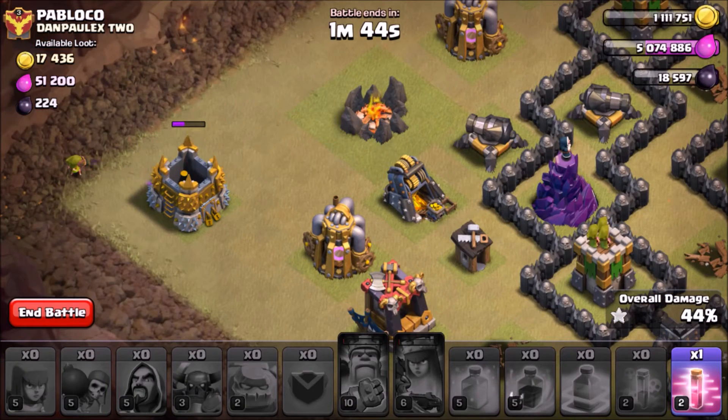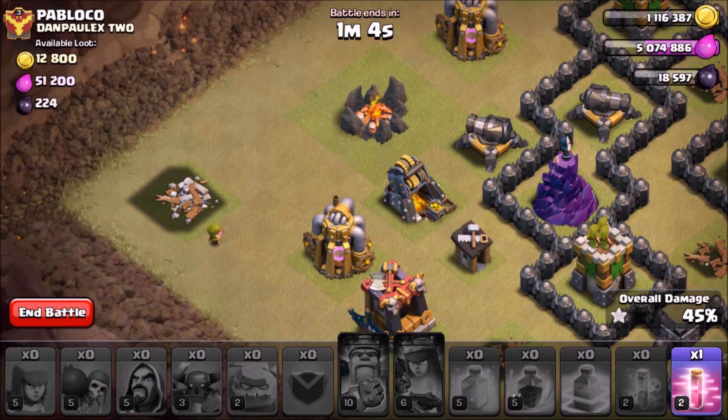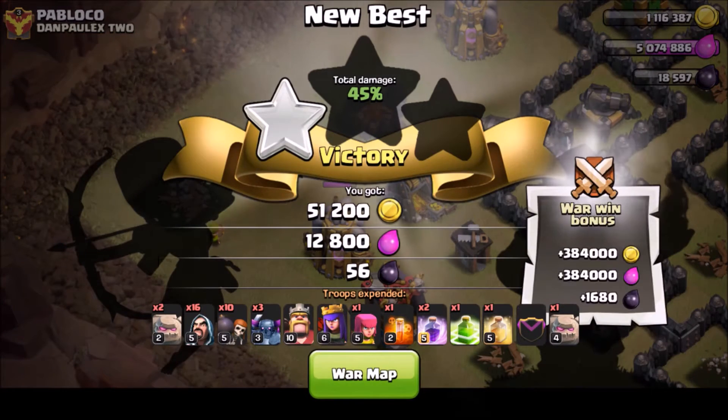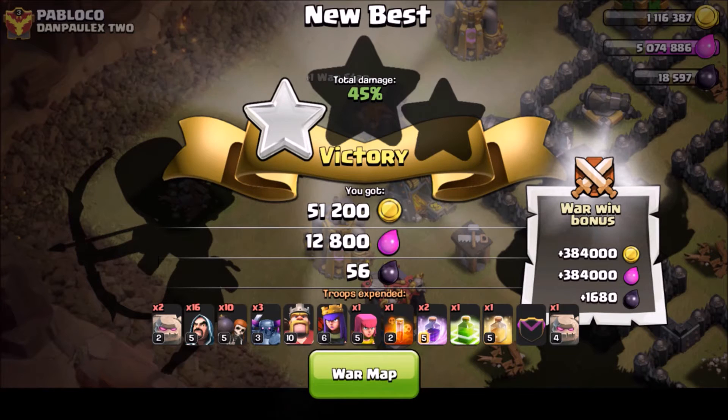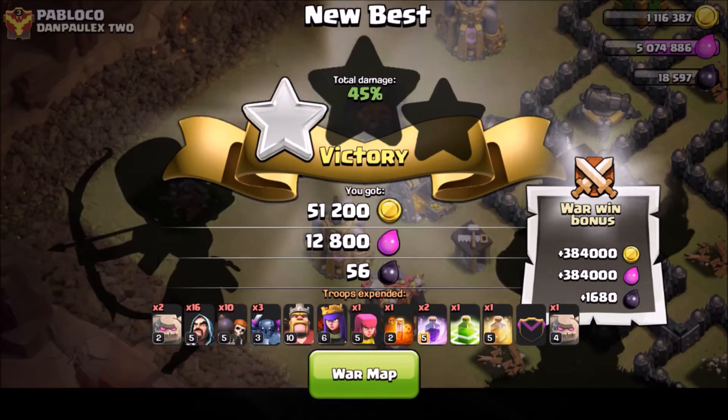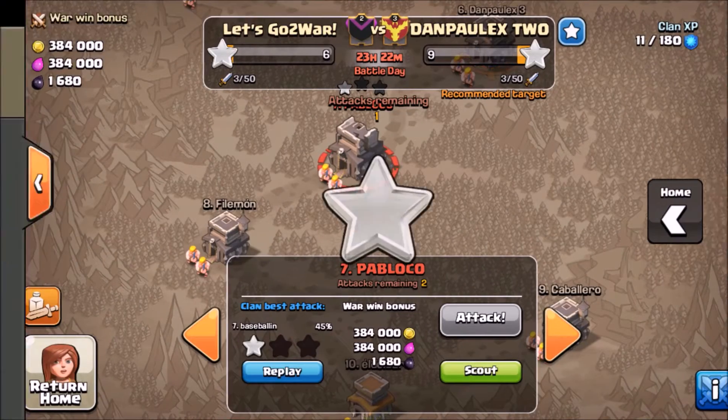I'm just gonna let the archer attack the gold storage. The archer's taking forever — she took out the gold storage and now she's going after the elixir collector. I'll just end the battle. We got 45% — one star, almost two stars. It was a decent Go Wipe, best I could do. Let's see what my clan has to say.